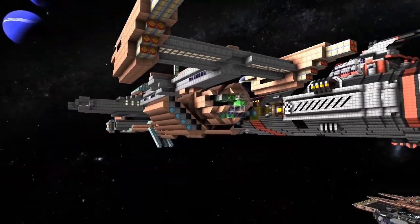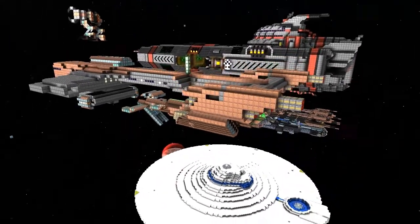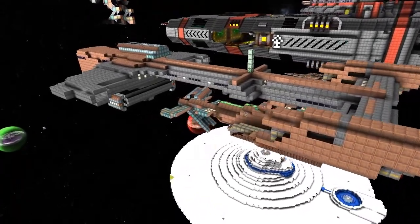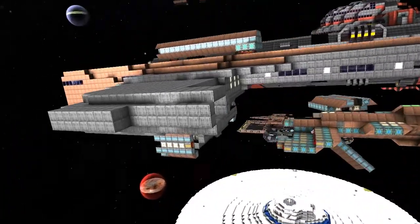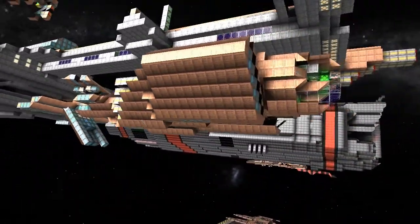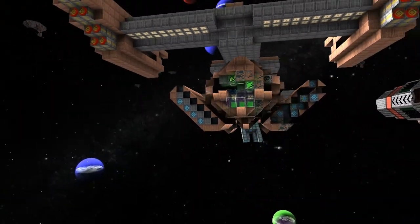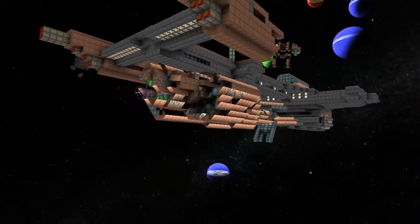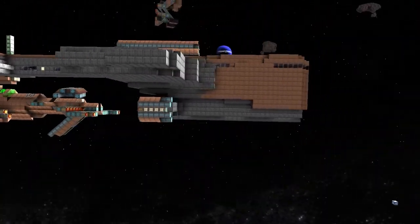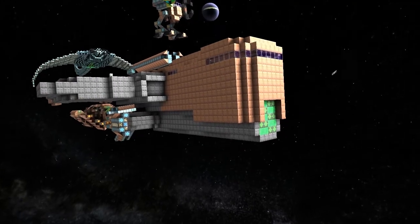Earlier today I encountered a mass group of pirates and they almost won. What's the name of this ship? I don't have a name for the main one yet, but the small fighter is the Dragonfly. Is there an interior to speak of with either of these? Not on the Dragonfly — it's mainly for PVP, so any space there was is filled with shields. It's all function.